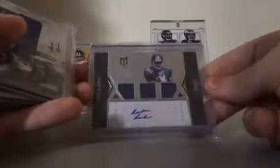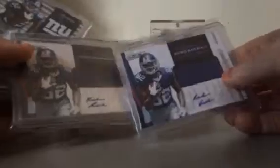Now the numbered ones. I got this rookie two color patch auto to 1001. The Prominence — I got three to 999 autos. Dual jersey auto from Certified to 499. Triple jersey auto from Momentum to 499. Two R&S jersey autos to 499. Two Prestige autos to 499. Then you got this black two color patch auto to 349.